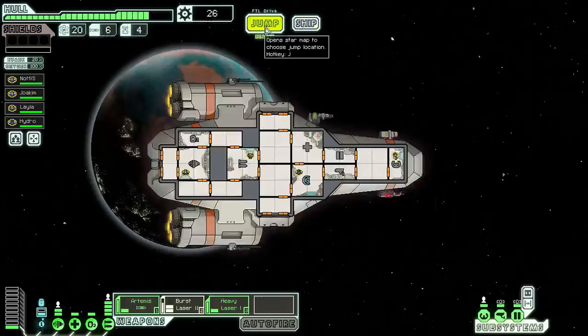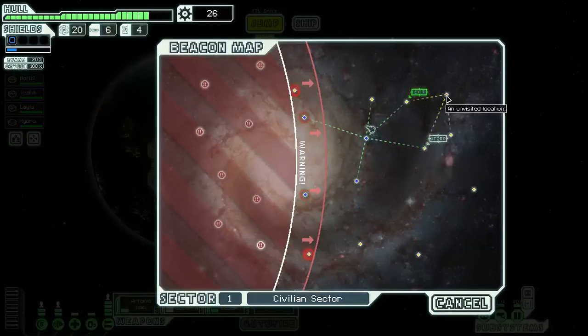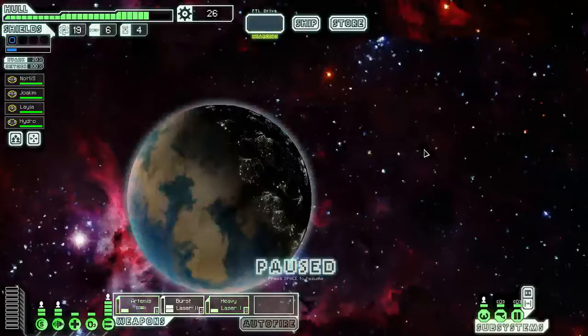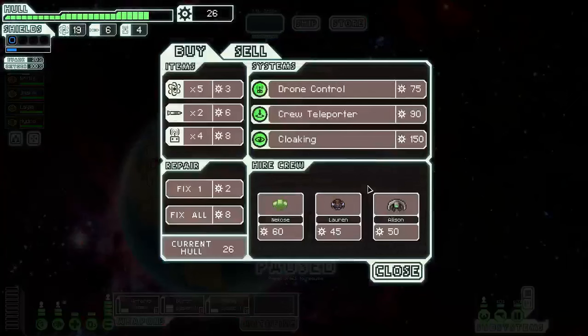Let's go ahead and jump to the store. We can hit up the exit from here, and also hit up another beacon from the store as well. We probably have enough time. The space station here has a traveling merchant who shows his wares — awesome.